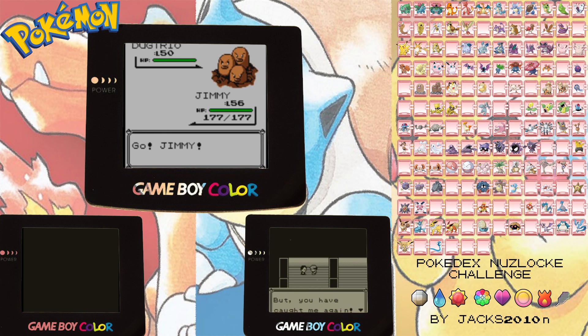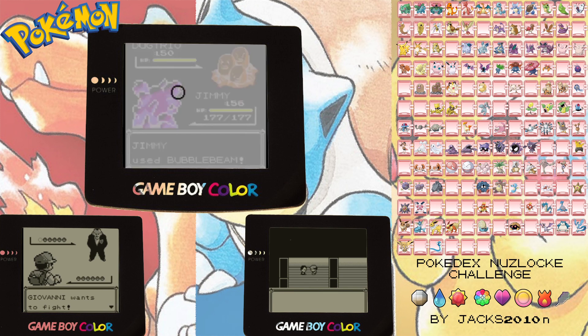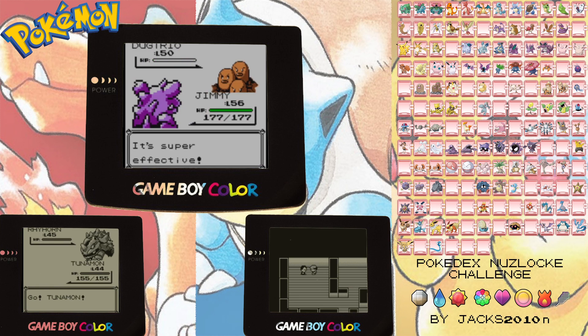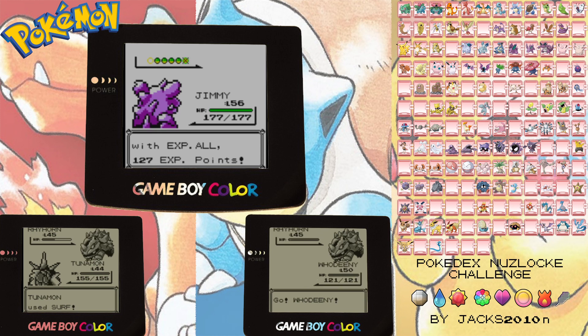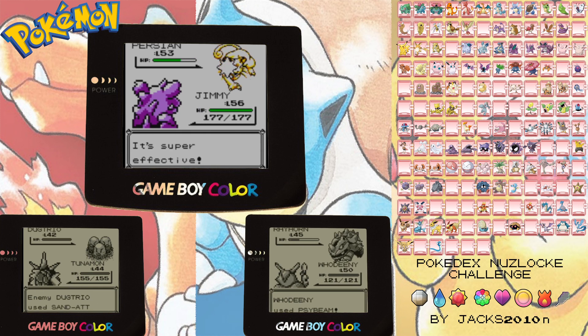Level 50 straight up. This is not going to be nice. Let's see how we do with Bubble Beam. It's going to be probably the hardest for Yellow version because we don't have as many water type Pokémon. And with those Pokémon being so strong as well, it's going to be very difficult. Persian - what should we use? Let's try the Double Kick. See how much that does. Super effective! Still going to take two moves to take it down though.